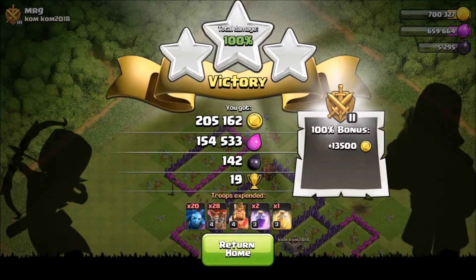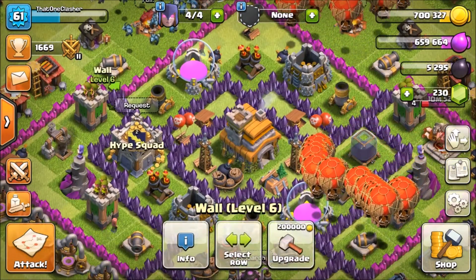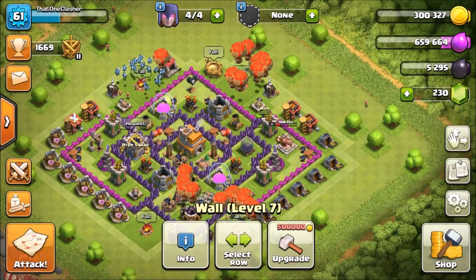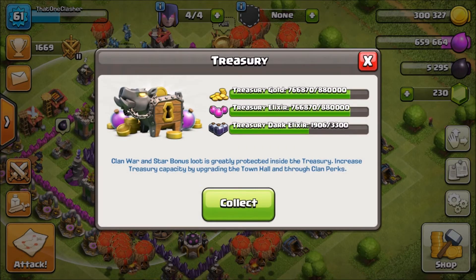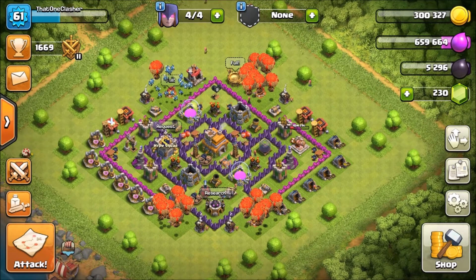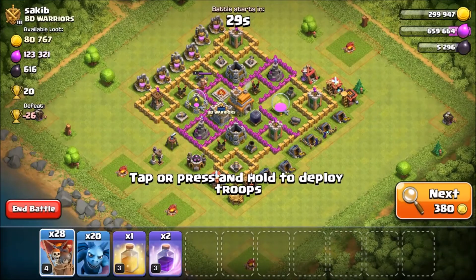That's how it works, guys — it works especially well when they have their Air Defenses in the middle, because you just Rage the Loons on them and they destroy everything. Same thing with Dragons, but I'm honestly better at Loons than Dragons. We can go ahead and upgrade a few walls — as I said, walls and traps are all we need before maxing this base out to a full Town Hall 7. Do we have anything in our Treasury? Oh, we actually almost have a full Treasury. I'll keep that in there for now and save it for when I'm upgrading a storage.